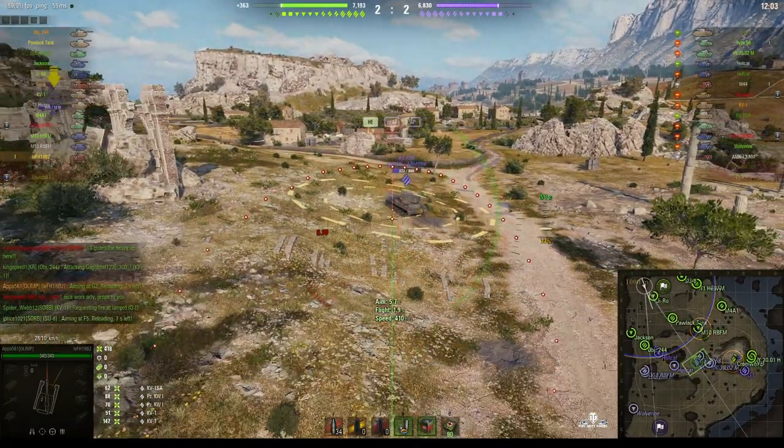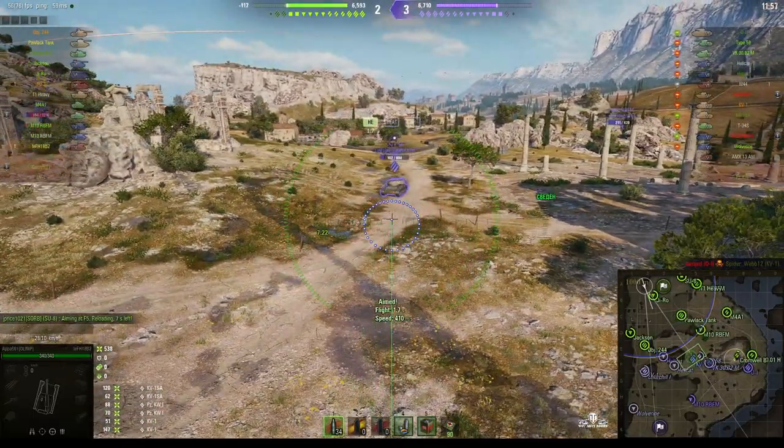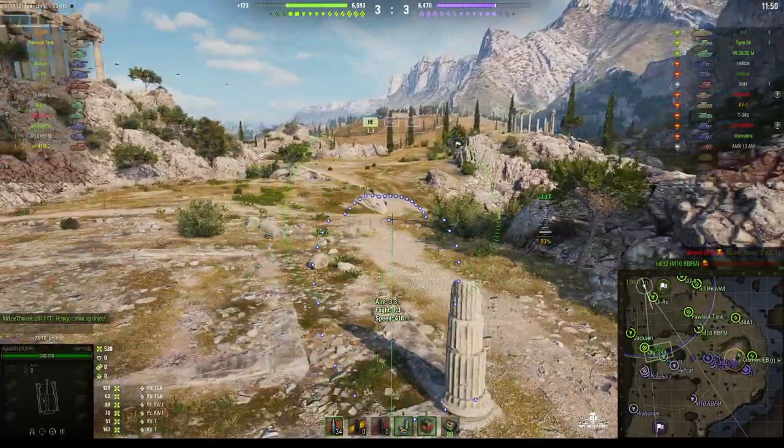Line up a shot, fire ahead, and he gets a hit. That's how you do it — work out where he's headed, then line up the shot. That guy's gone down, so at least that's one he doesn't have to worry about. But there's a number of enemy tanks right up near the centre of the map and he's spotted a VK-3002M.